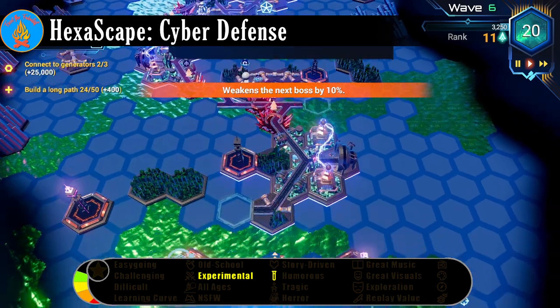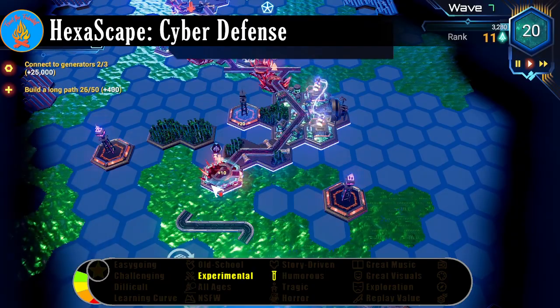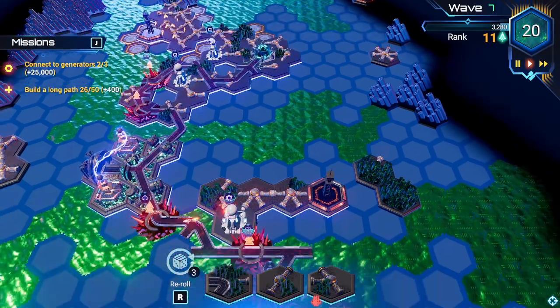Tower Defense is a storied sub-genre which lends itself to genre blending. The cyberspace-themed Hex Escape mixes things up by integrating elements from strategic board games, specifically the 2000 board game Carcassonne.